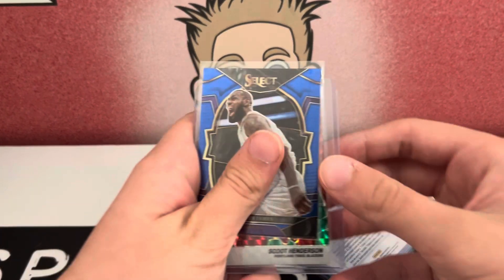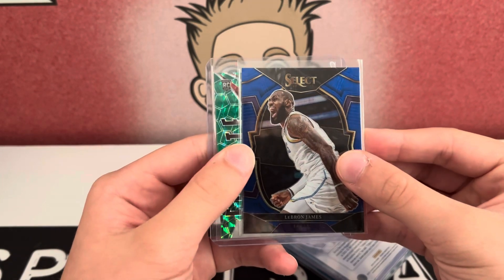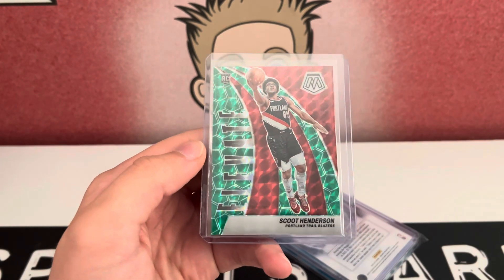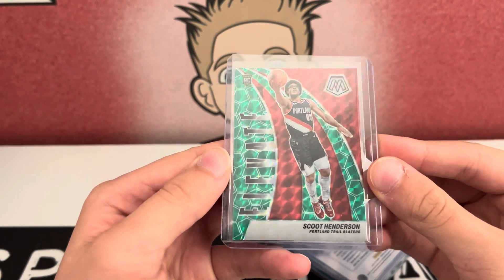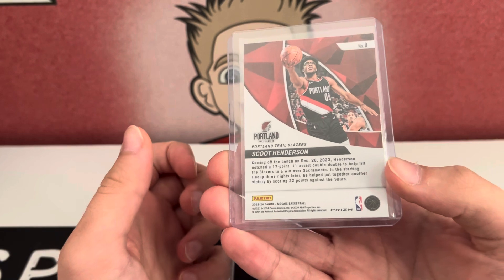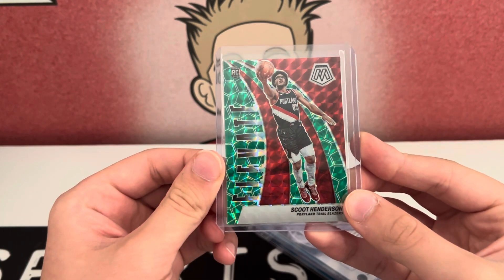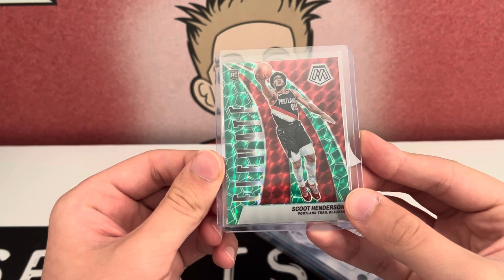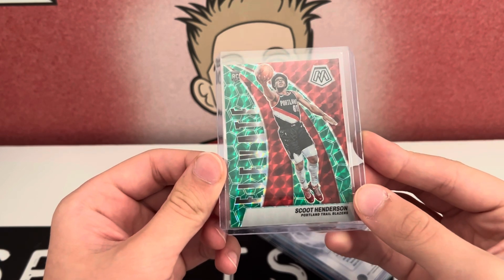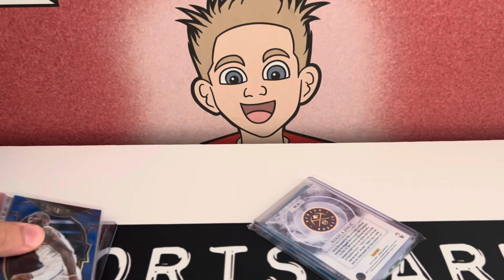I think we got three cards left — we got LeBron from Select. Or no, two cards left. Elevate Green Scoot Henderson — not bad at all. That's a really cool looking card, especially with the red in the background matching the Trailblazers colors. I like that first stack a lot, some cool stuff.